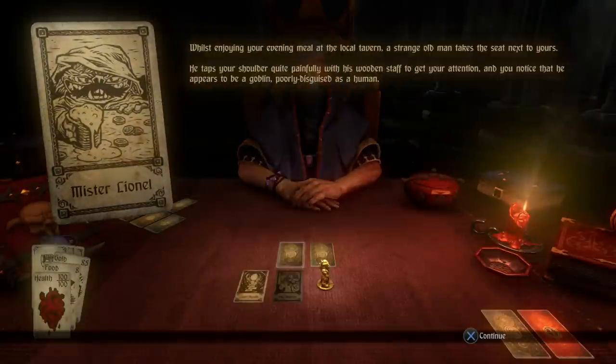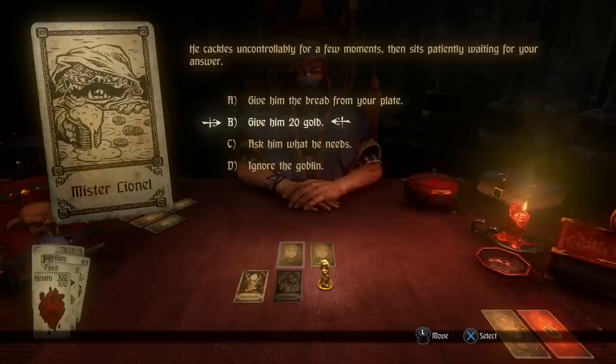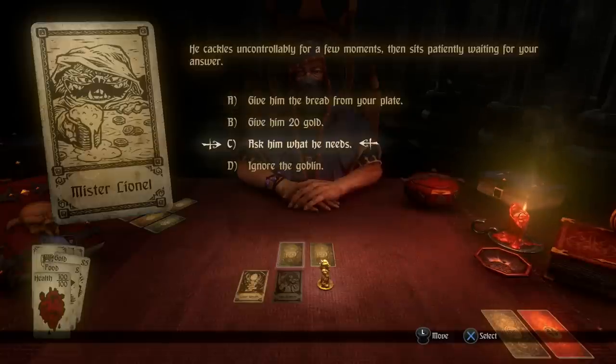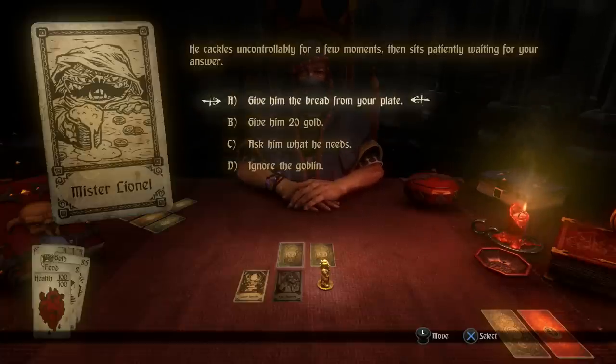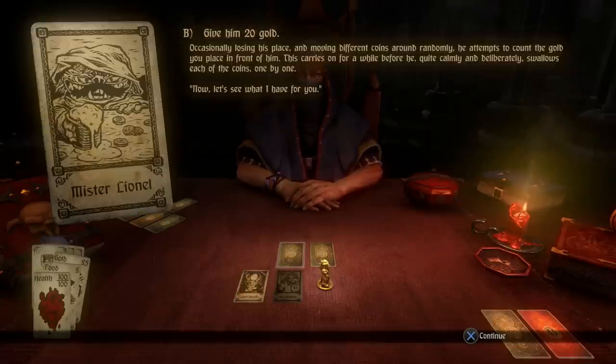Let's pick up Mr. Lionel. He is a goblin disguised as a man, and he comes up to you with several options. Since I have 20 gold, I can give him gold. With Mr. Lionel and many other cards it's all based on chance — you might ask him what he needs and he'll do something different next time. I only have eight food so let's give him some gold and see what happens. He quite calmly and deliberately swallows each of the coins one by one.